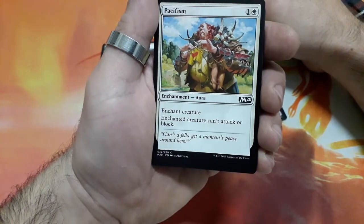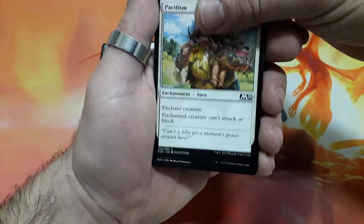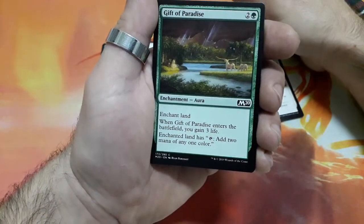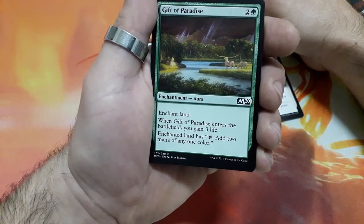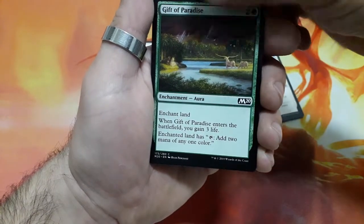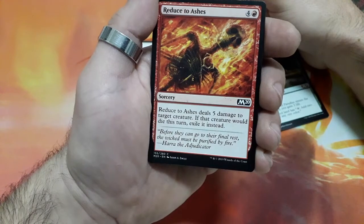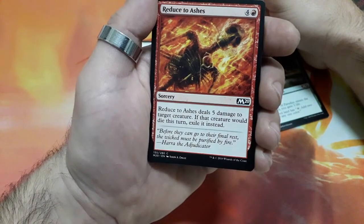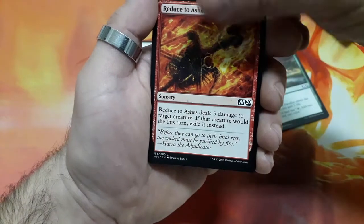Pacifism, 2 drops, Enchant Creature — Enchanted Creature can't attack or block. Gift of Paradise, 3 drops, when Gift of Paradise enters the battlefield you gain 3 life, Enchanted Land has tap for 2 mana of any one color. Reduce to Ash, 5 drops, Reduce to Ash deals 5 damage to target creature — if that creature would die this turn, it is exiled instead.